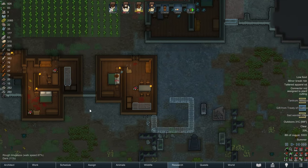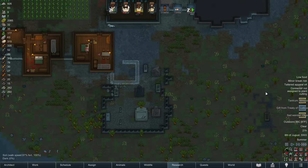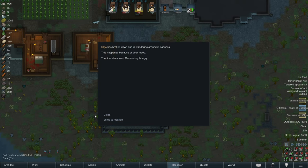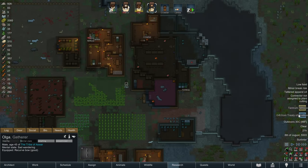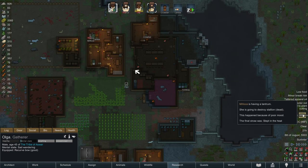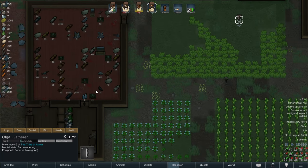Looks like we have started securing our southern borders. Olga is having a little bit of a sad wander - he's just wandering around the base, doing nothing useful. And Minyaka is throwing a tantrum. Minyaka, are you done with your tantrum? Good. We don't support that here.